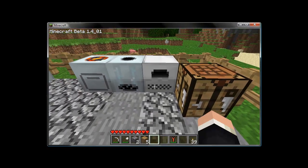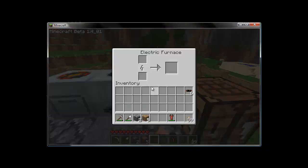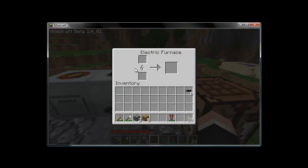The difference between an electrical furnace and the previous two is that it runs off of EU — electrical units — the technical name the creator of the mod gave for the power that generators put out. Just like with any other furnace, you put whatever you want to smelt in the top slot, charge it with a re-battery or wire it, and the finished product comes out here.